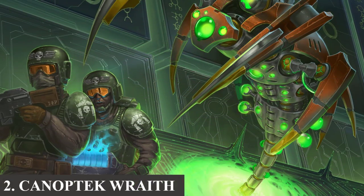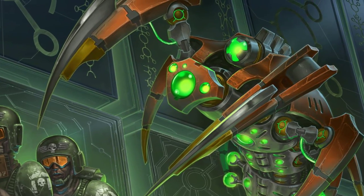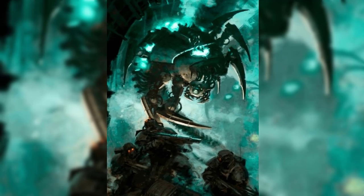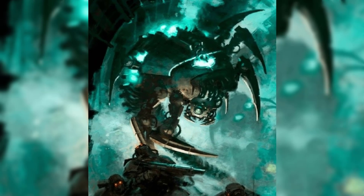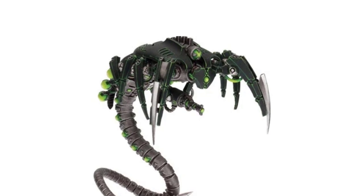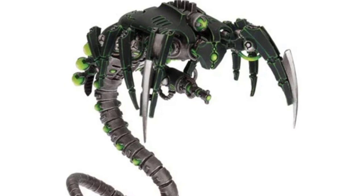Number 2: The Canoptek Wraith. Akin to a scorpion in appearance, the Wraith is a deadly robotic construct used by the Necrons to patrol their tombworlds and repair ancient systems. They possess a phase shifter that allows them to move in and out of reality or normal space-time, making them effective at dealing with intruders. They operate under the control of a Canoptek Spider and carry out their assigned tasks until completed or destroyed. However, sustaining that phase-shifting ability requires a lot of energy, and their bodies consist mostly of power generators and conduits. They are armed with a particle caster, a short-range weapon, as well as whip coils and a trans-dimensional beamer.